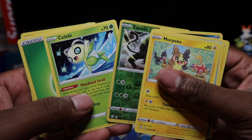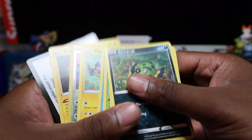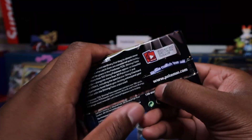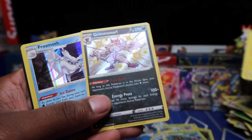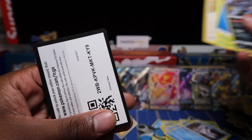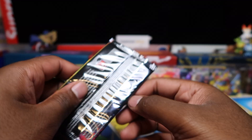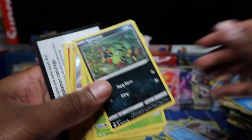Thought I saw a Charizard for a second — saw a little fire at the top — but it's Rillaboom holo and Centiskorch holo shiny full art. Two full arts back to back! Then a pack with Celebi but non-holo — do love the Celebi, think I have a reverse in my collection. Another pack with Celebi, nothing else. Then Grimmsnarl holo shiny with Frosmoth holo — code card for you guys. Happy with holo shinies even without Charizard.